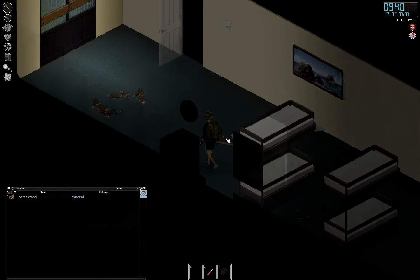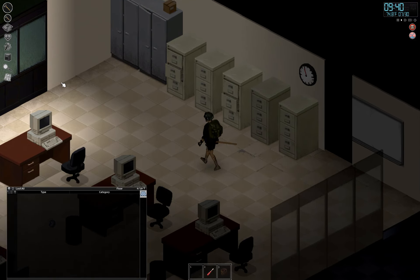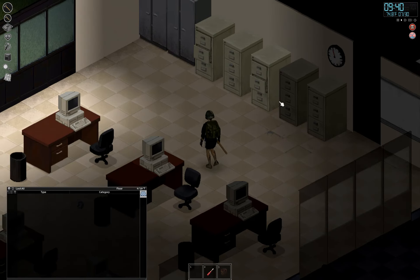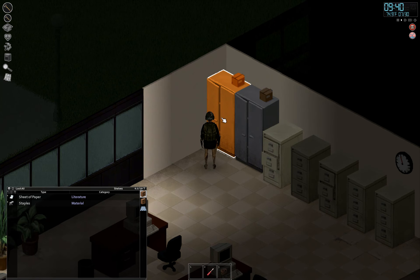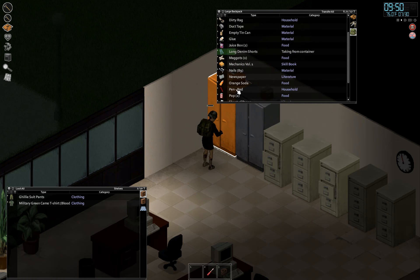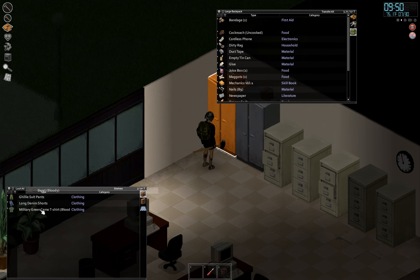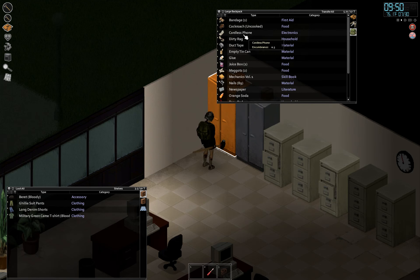I don't really have use for this entire room right now, so we'll build a log wall that goes maybe from here to here so we don't have to worry about zombies spawning in and harassing us. I'll put my clothes in here — long denim shorts in there, the beret too — I may just keep that.